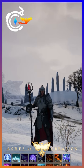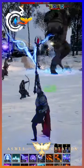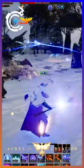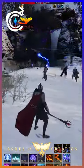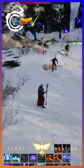Ashes of Creation once again gave us a massive live stream this past week. First off, we got our first look at an Alpha 2 world boss — the Cyclops. This guy is an early level world boss, meant to be more of an introduction to raiding, giving you a more basic fight but still having some cool abilities within the mix.